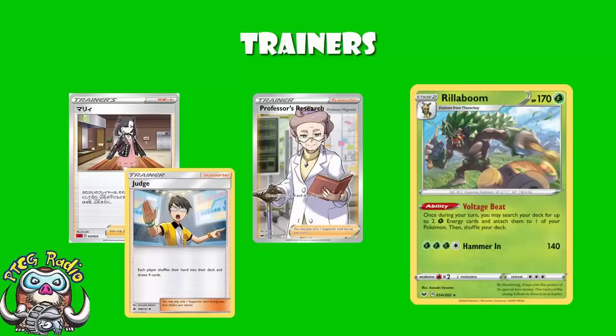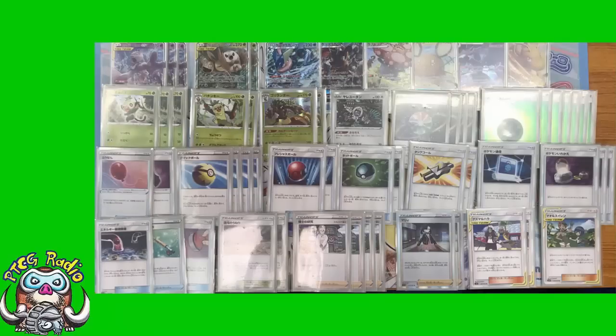I've not seen Rillaboom doing well with Mewtwo and Mew before this, and I think it's really good. Being able to just instantly go and get the energy is probably the best option here, because you're not having to rely on Welder so you can use faster, more aggressive supporters, and you're not having to worry about getting the energy in your hand — you can just search it out of your deck. It really is pretty gosh darn awesome.